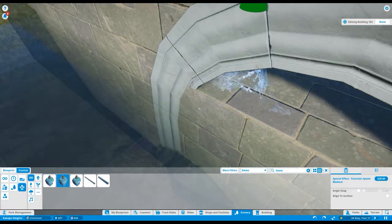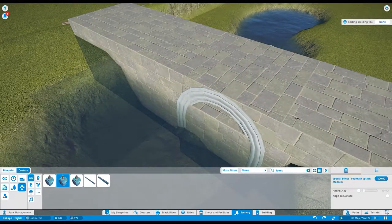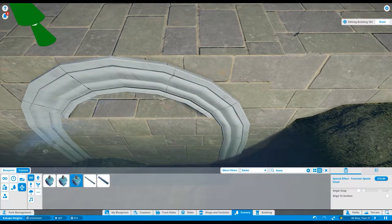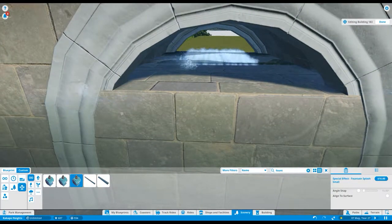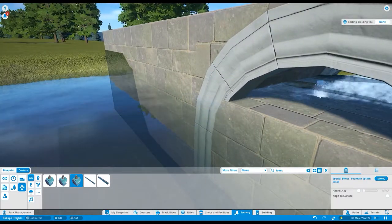Once I had enough splashy fountains in place, I tried the different sizes — the four and eight meter versions — to see what looked best. In the end there might be eight, nine, or ten of them under there. I got it looking reasonably satisfactory from the top. I'm pretty happy that the upstream side looks gentle and the downstream side looks like it's pouring out of the archway.